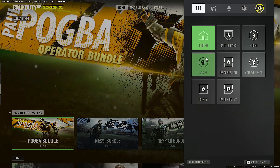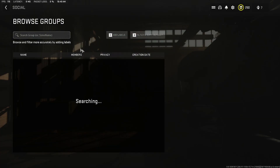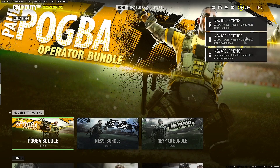First thing you're going to want to do is just go to the social, and you're going to click on groups, click on browse groups, and then in here you're going to type camos in, and there's going to be so many different groups. It's just taking forever to load because so many people are doing this. So you can click on any of them — you can see everyone's doing this glitch right now.